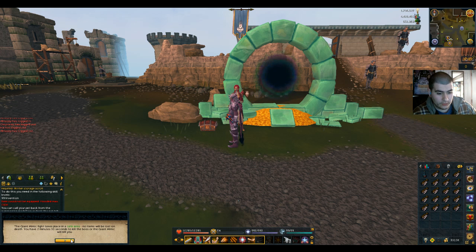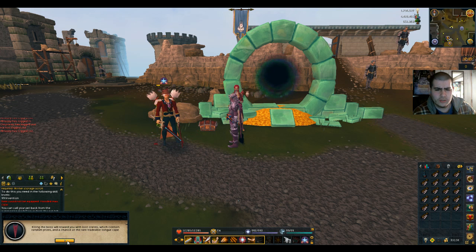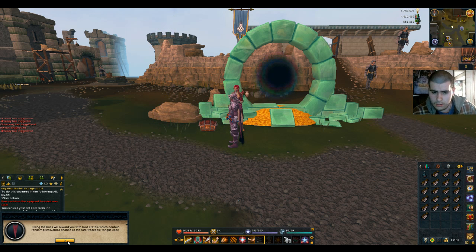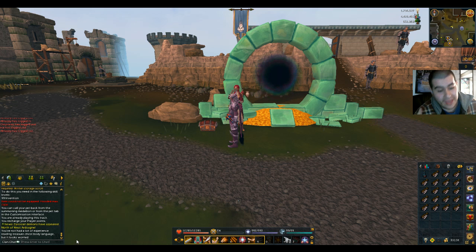Giant Mimic fight takes place in a safe area — no items will be lost on death. You have two minutes and thirty seconds to kill the boss, or the Giant Mimic will kill you. I also heard there's like two little guys around that are like shields — kill them first, and then beat the Mimic itself. Killing the boss rewards you with two loot crates containing random prizes and a chance at the rare tradable tongue cape. Honestly, that doesn't look that good. Mimic head would be funny.